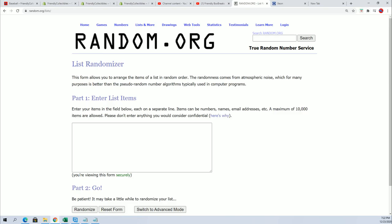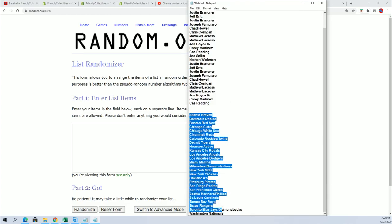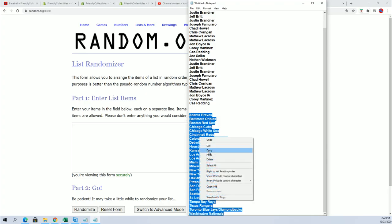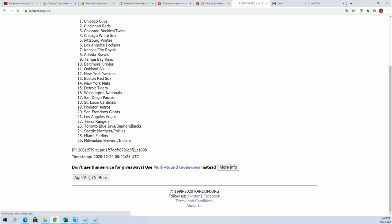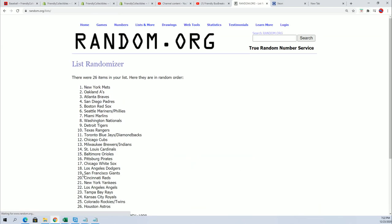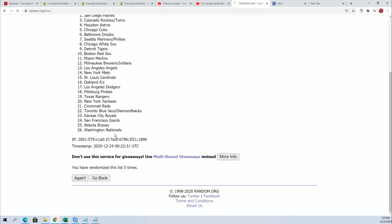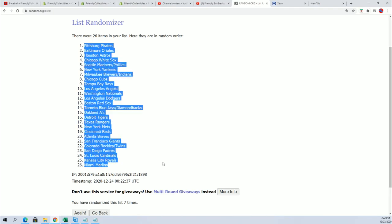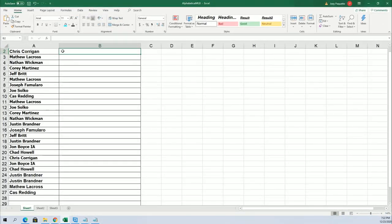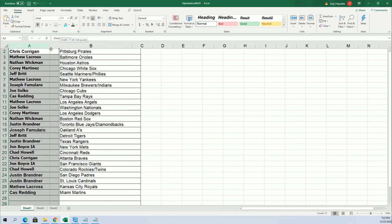Hottest boxes are highlighted in yellow, coldest boxes are in orange. Lucky number seven again. There's a Pirates up top — Pirates can be a good team. Chris got the Pirates.